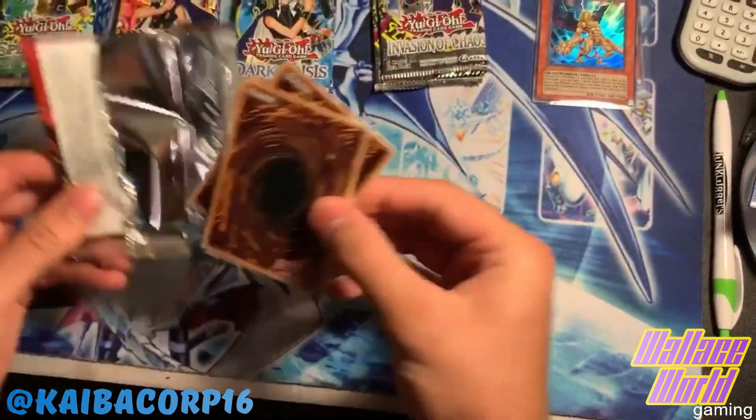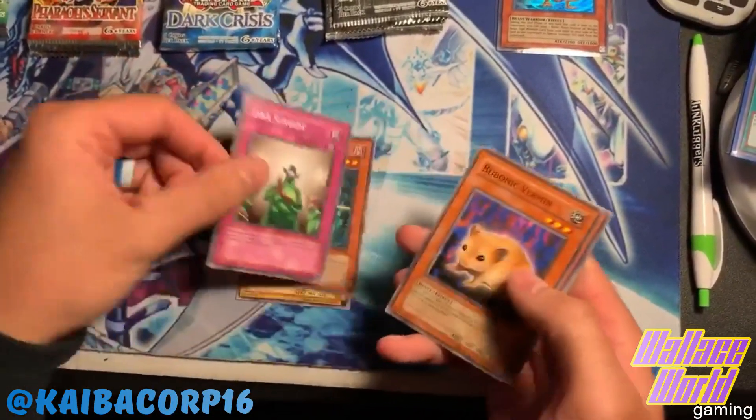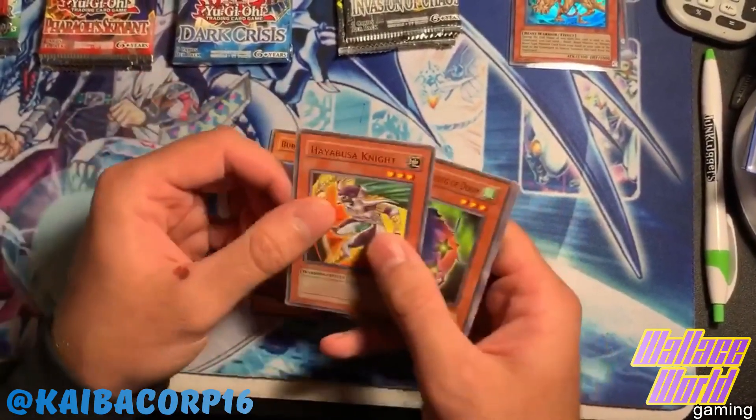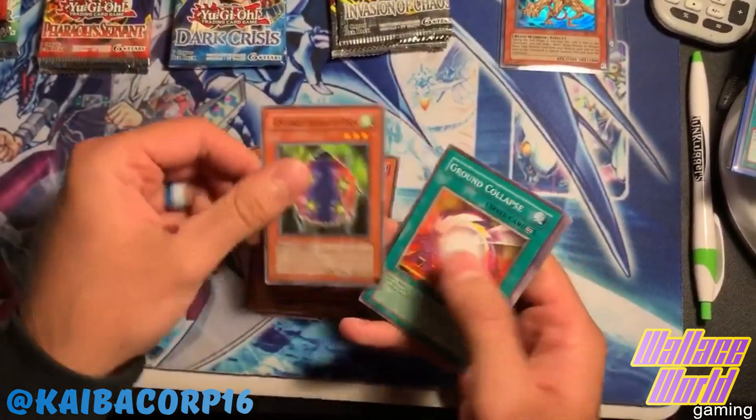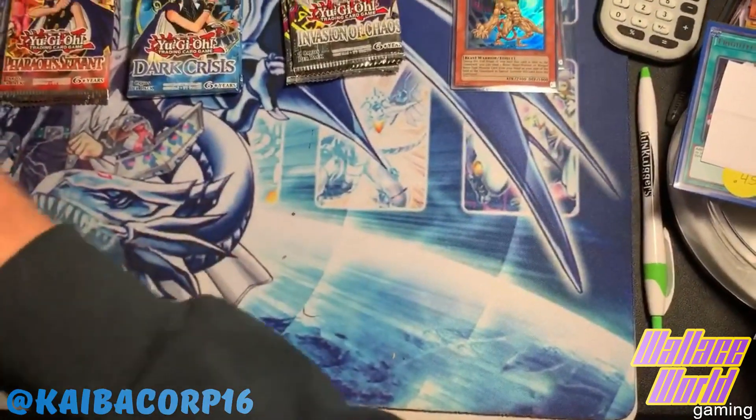Let's get that Genzo. Magical Hats, Thousand Eyes Restrict, Souls of the Forgotten, Bite Shoes, DNA Surgery, Bubonic Vermin, Hayabusa Knight for the rare, Four Star Ladybug, Ground Collapse, Thousand Eyes Idol, and Three-Headed Geedo.